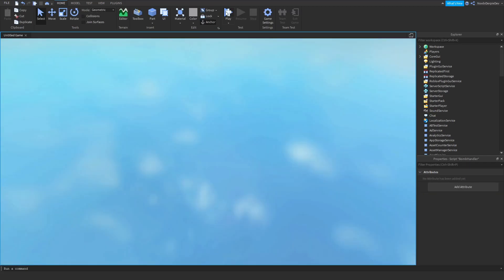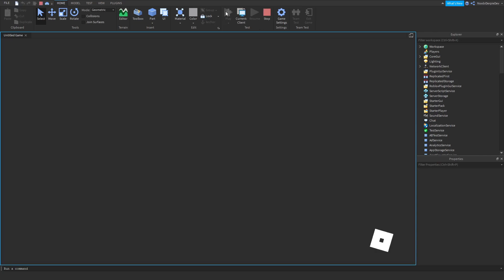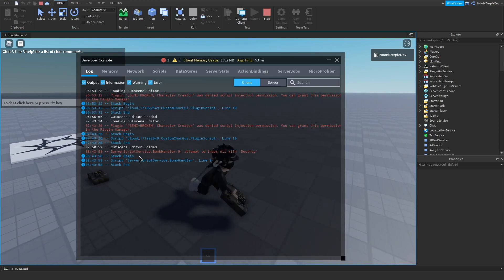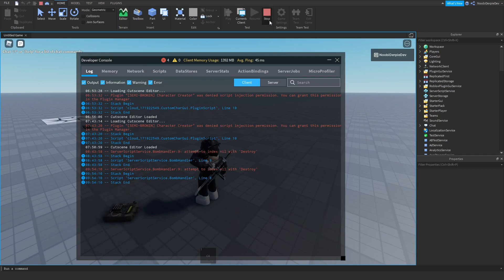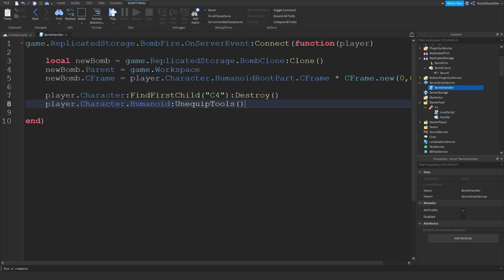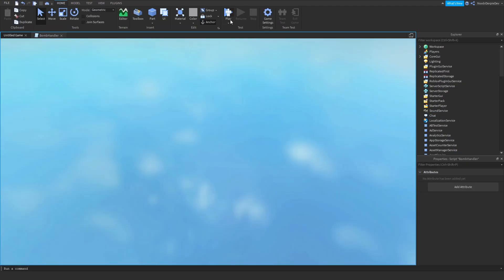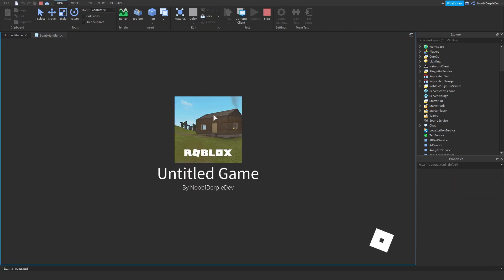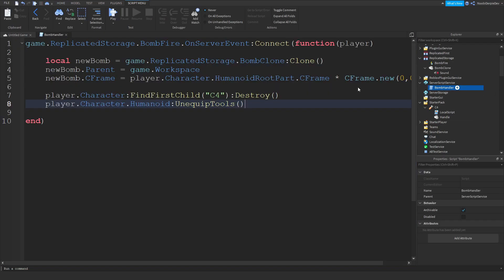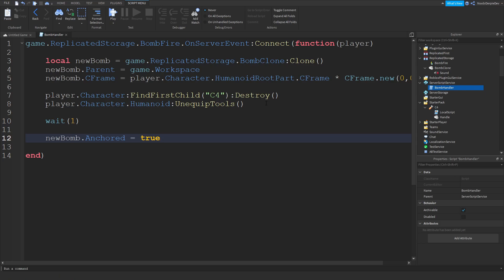We're going to do a lot more than just spawning it in. We can do wait(1) and then newBomb.Anchored = true — so we wait one second for it to drop or go anywhere, and then we anchor it, which is cool. Now go to StarterGui, add in a ScreenGui, add in a TextButton, and add in a LocalScript.